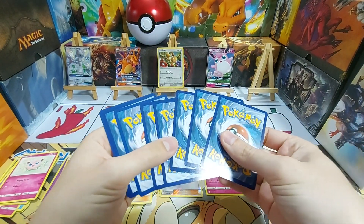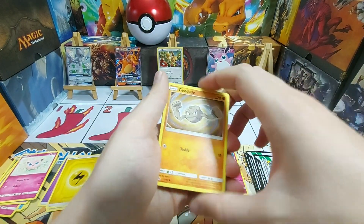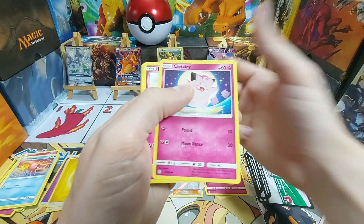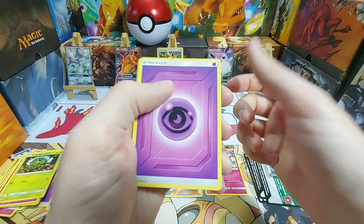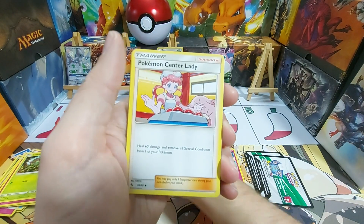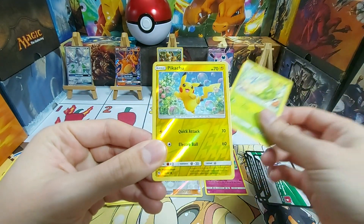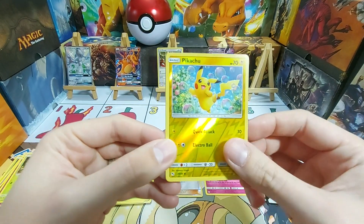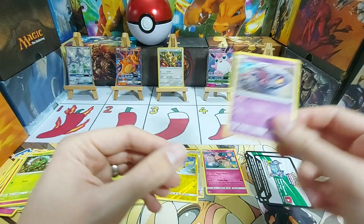Last pack! Let's see if we can have an amazing final pull. Geodude, Slowpoke, Clefairy, Jigglypuff, Caterpie, Psychic Energy. Sabrina's Suggestion. On to our uncommons: Pokemon Center Lady, Metapod. Oh, very nice — look at that! Reverse Pikachu! Very nice. And a regular Rare Arcanine. There we go.